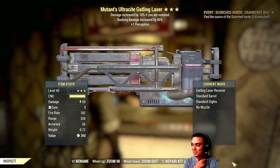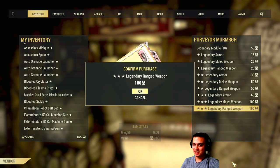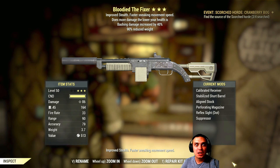It was quad explosive — quad explosive handmade. Alright, gotcha. So that was the other one. Alright, let's go again. Come on, baby. No freaking way. What is it? I got a bloody fixer!